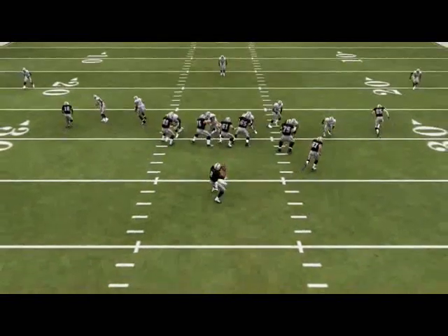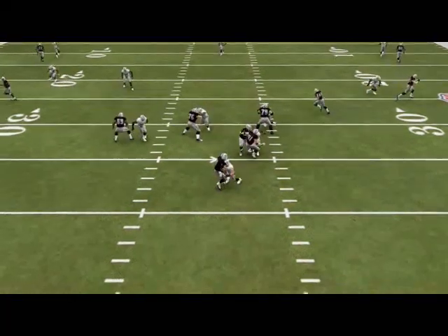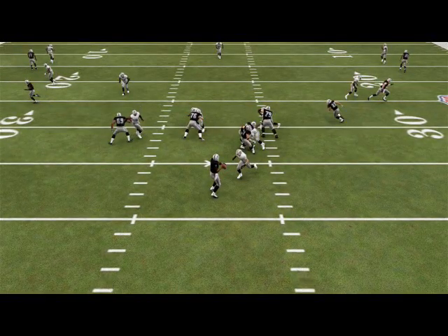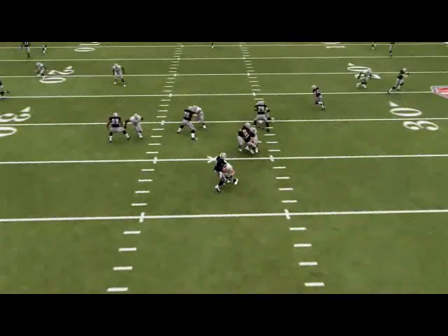We sit in the A-gap, get picked up, then immediately send our user player to the flats to cover those quick out routes. The quarterback does not have enough time to get the ball out of his hands to the halfback, and there Tyvon Branch is getting in before the halfback's even turning around looking for the ball.